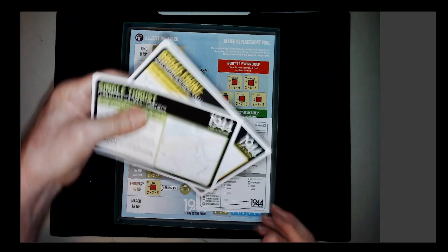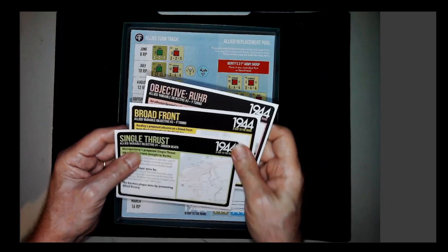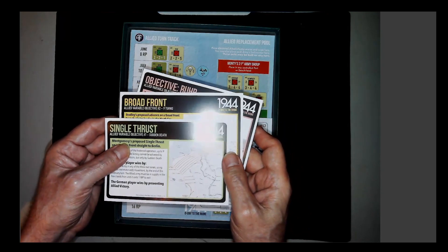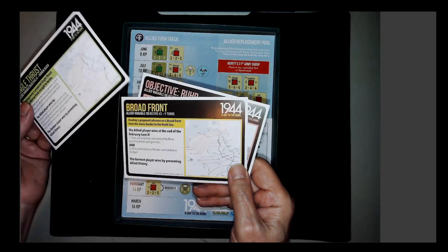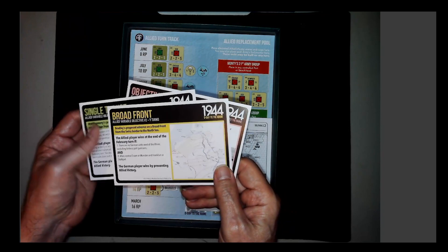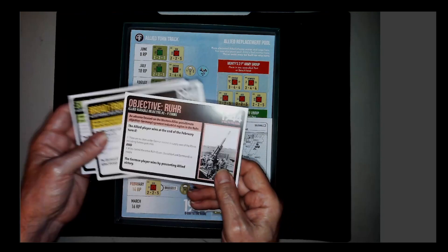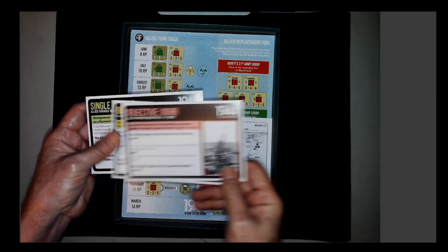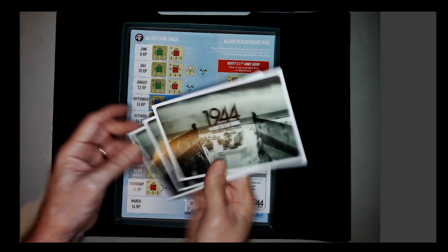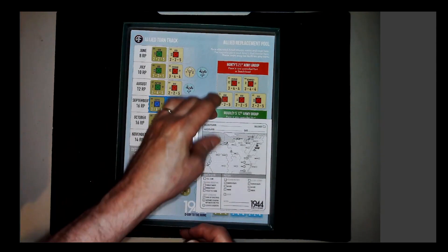Here are the cards. I guess you secretly choose one at the beginning. This Allied card asks: am I going for the single thrust — which is what Monty proposed — versus Eisenhower's broad front, which is what they actually did, or just going for the Ruhr where German industry was? They're all nine turns. This applies to the victory conditions, and this is probably what makes the solitaire rating lower.